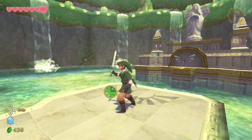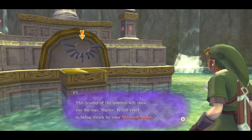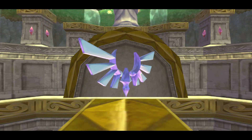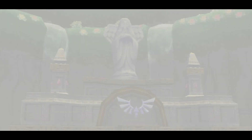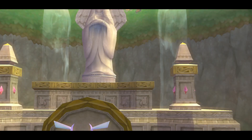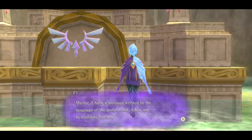I have to hit it — Minot eye. It will react to being struck by your skyward strike. So how did Zelda just disappear from this place? I have a message written in the language of the gods of old — allow me to translate for you.